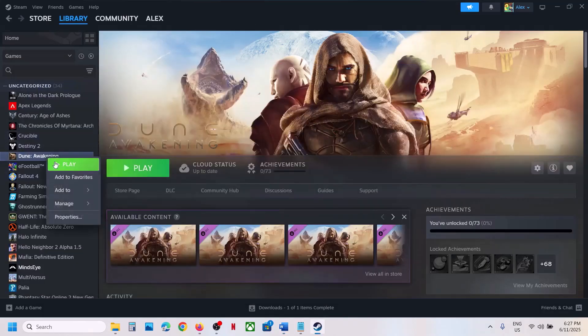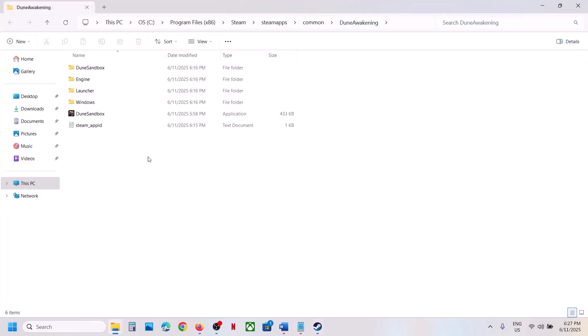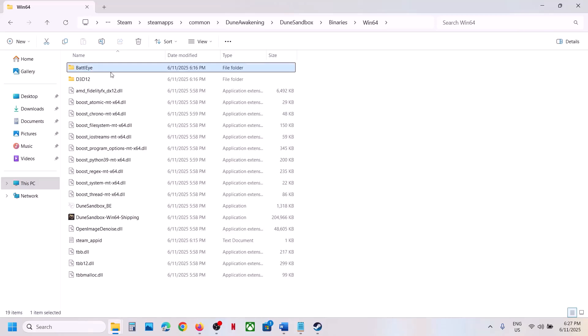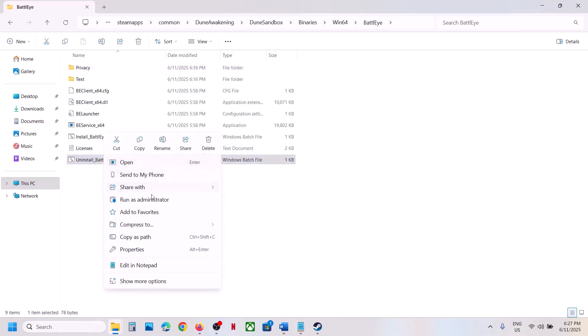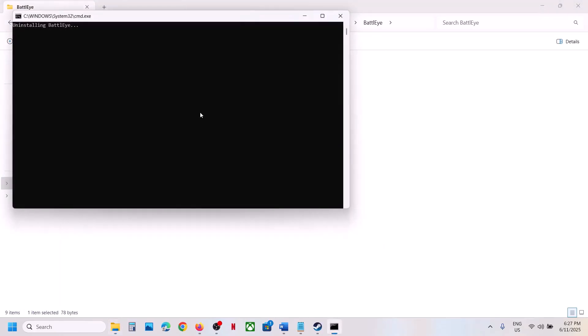Still not working? The next step is to uninstall and reinstall BattleEye. Right-click on the game, select Manage, then click on Browse Local Files. Open the Dune sandbox folder, then open Binaries, then Win64. Here you can see the BattleEye folder — open it. Right-click on Uninstall BattleEye and click Run as Administrator, then click Yes to allow.